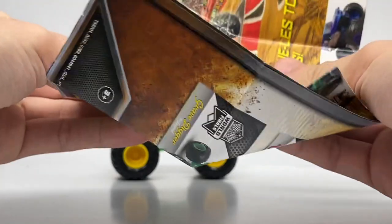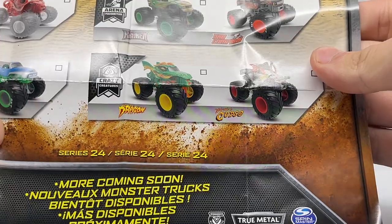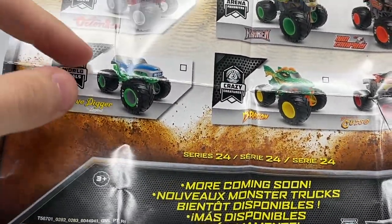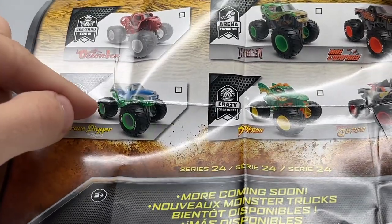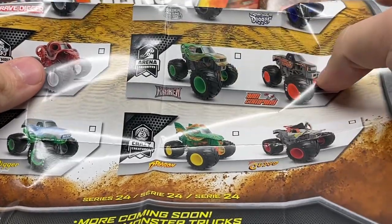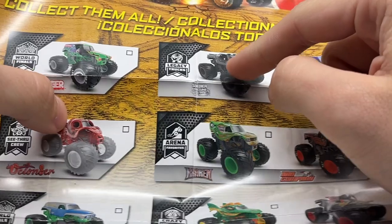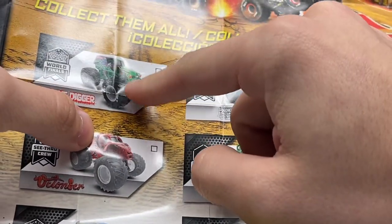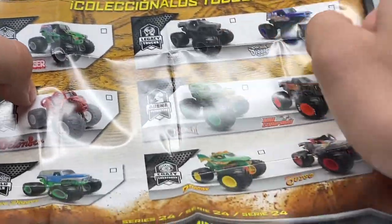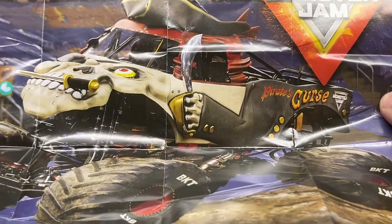Here is the poster itself. We have two Crazy Creatures — Pirate's Curse and the Dragon. We have the World Finals Series still going on with the 35th Anniversary Encore Grave Digger Legend style chassis and body. We have See-Through Crew with Oxinator, Arena Favorites with Kraken and Bad Company, Legacy Trucks with Son of a Digger and Soldier of Fortune Black Ops, and True Heavy Metal Grave Digger — though that label is a misprint; it is actually the True Heavy Metal chase piece Grave Digger. The back of the poster features Pirate's Curse.